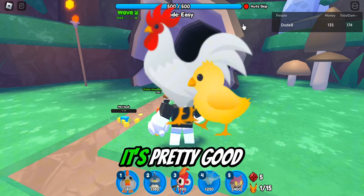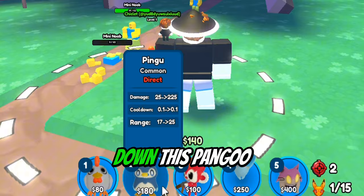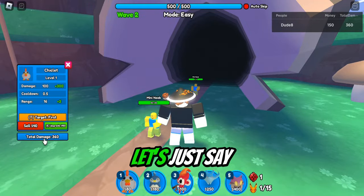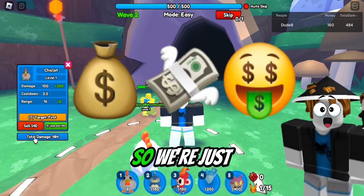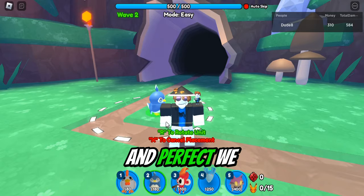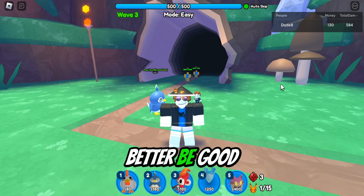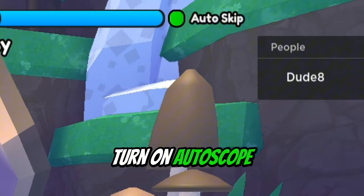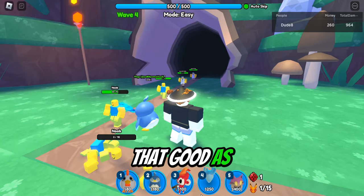This unit's called the chicken, it's pretty good. I'm just gonna skip the wave and let's put down this pengu. We're gonna save for it — we can almost afford the pengu — so we'll kill a few NPCs and then sell. Perfect, we can afford it. Let's place it and see if it's good. Let me turn on auto skip. It's doing a little bit of work but not as good as I expected.